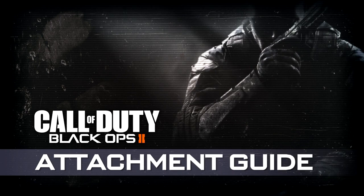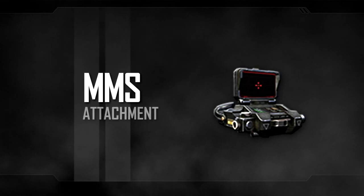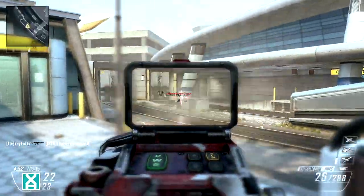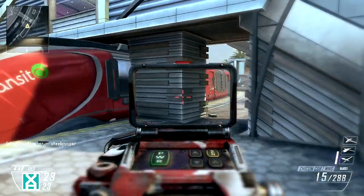Hello, this is Xbox Ahoy, and this is the fourteenth episode of my Black Ops 2 Attachment Guide. In this episode, we're covering the MMS, or Millimeter Scanner — a futuristic optical gun sight that makes its debut in Black Ops 2. The MMS is unique in that it offers a glimpse of enemies through walls.